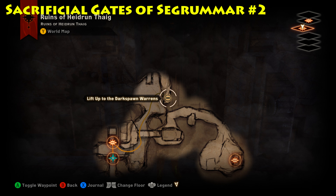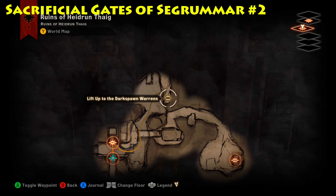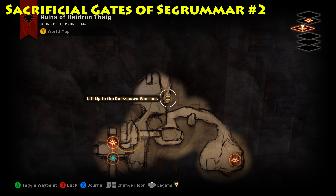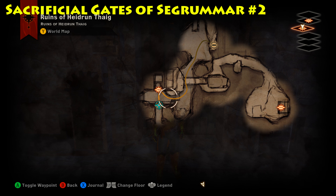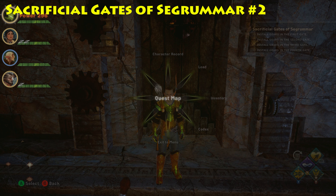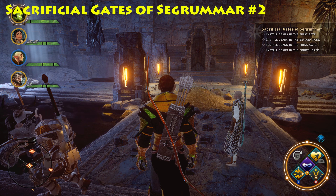All right, gate number two can be found on the third level of the Deep Roads, down in the ruins of Hadron Tag. You're going to make your way down the elevator, come through here, across this bridge, down into this little room, and on the left you're going to find gate number two. It's directly across from gate number three.